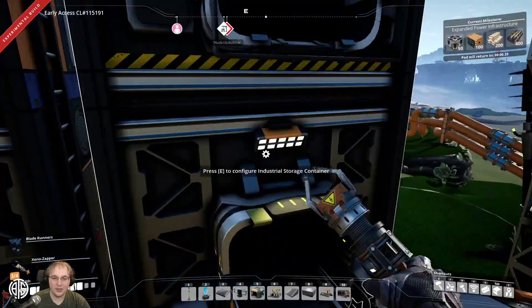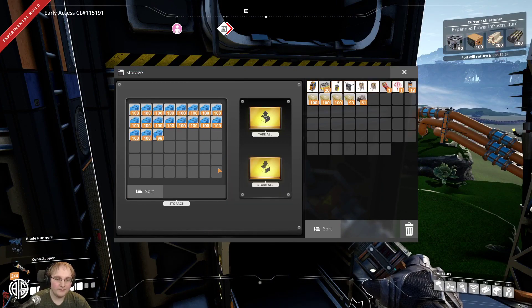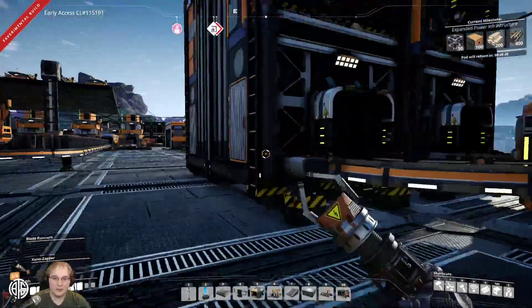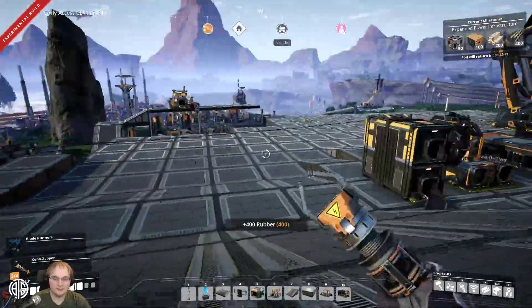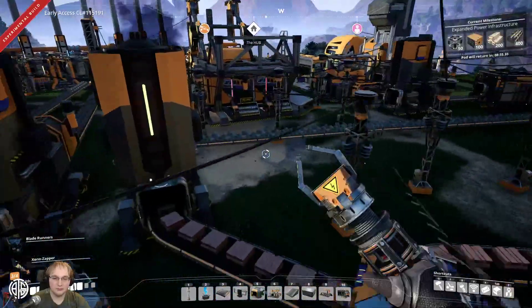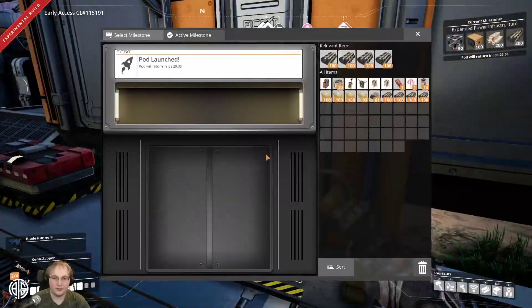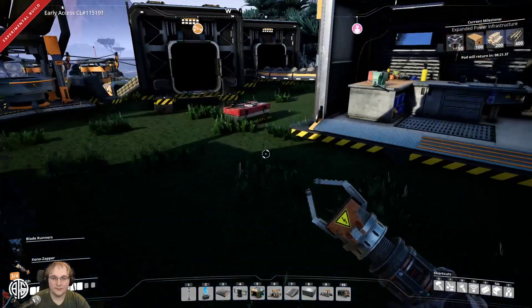We definitely need this — that full box of plastic we had, it's gone. We're down to half of that. I'll grab the 400 rubber and put that in the box right now. I'll probably move the hub as well once I get that far. Hold on, let me turn the manufacturer down — that's really not good.